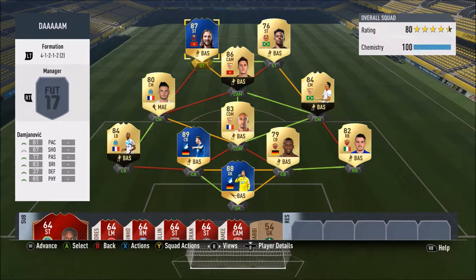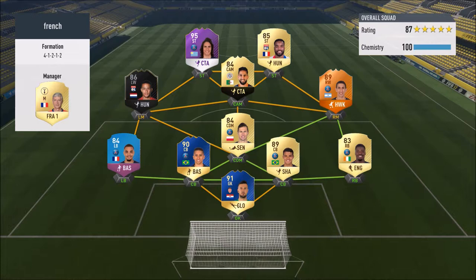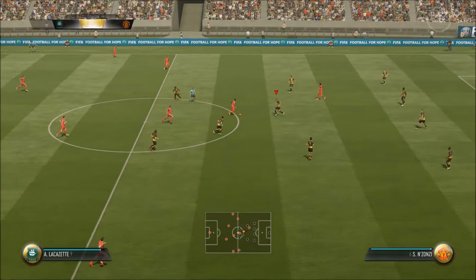Opponent number one has a sick-looking French league side. He's got Team of the Season Subašić in net, Thiago Silva, the FUT Champions reward Marquinhos, Koscielny, a once-watched pie inform 84 Butabutt, man of the match 89 Di Maria — he's got like four of them — Lacazette, and then the 95-rated player of the year Edison Cavani. His team is stacked. I'm not confident seeing that, but it's the first game of Division 2 — let's find out.